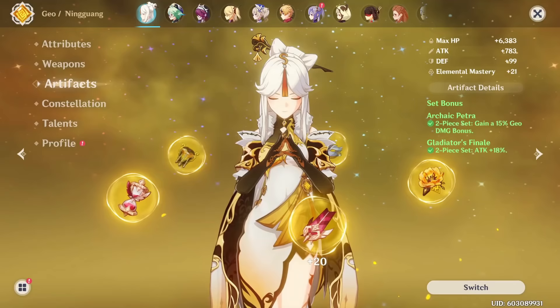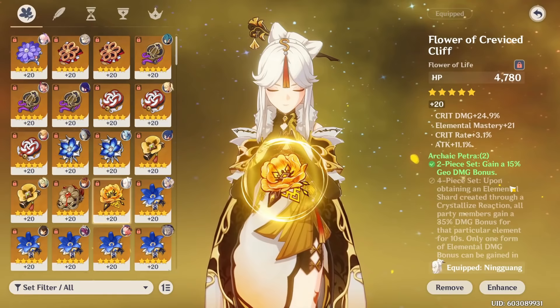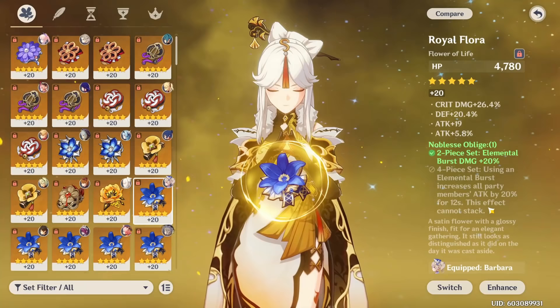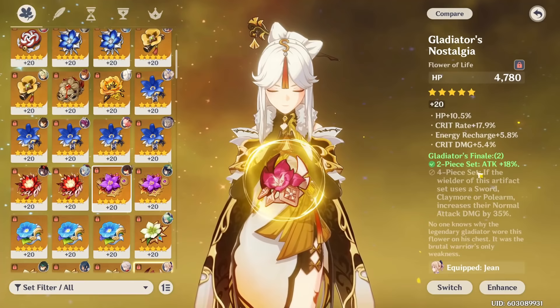Now regarding Ningguang's builds, for her artifact sets it's honestly very flexible, and this is one of her biggest strengths — there are a lot of good two-pieces you can run. The best and the one I recommend is the two-piece Archaic Petra, giving you a 15% Geo damage bonus and buffing the entirety of your kit. Once you have this two-piece Petra, the other two-piece can be many different options. Two-piece Noblesse Oblige giving you 20% burst damage is very good and can be the best option in a quickswap team where you're primarily using Ningguang for her skill and burst. Two-piece Reminiscence or two-piece Gladiator — both being the exact same — can also be a good two-piece, especially for a main DPS Ningguang on field auto-attacking, and is also just a good two-piece in general as it buffs the entirety of your kit alongside the two-piece Petra.